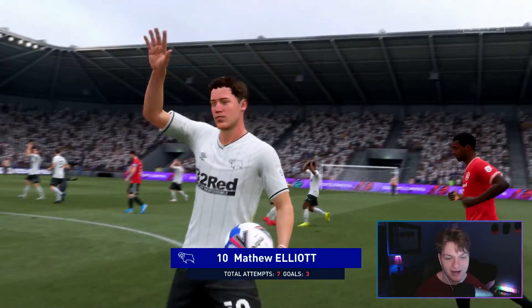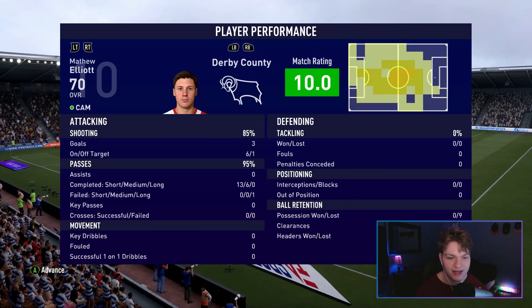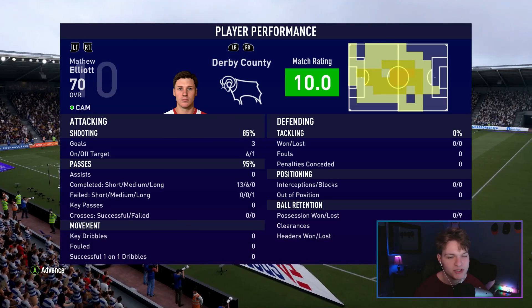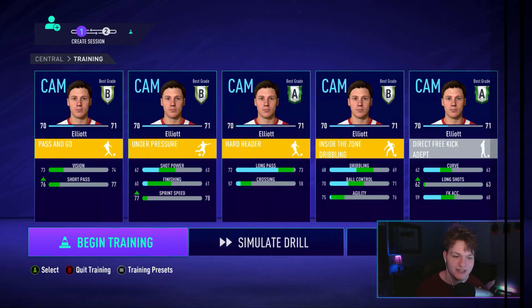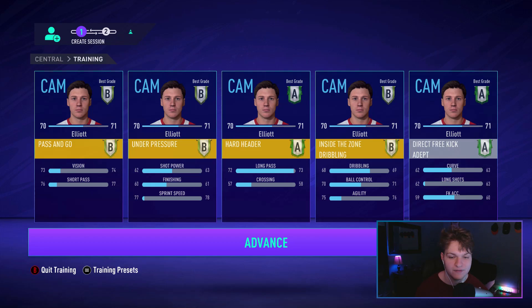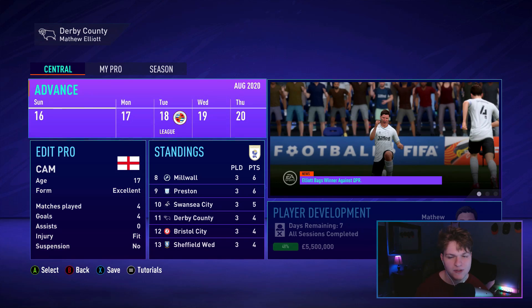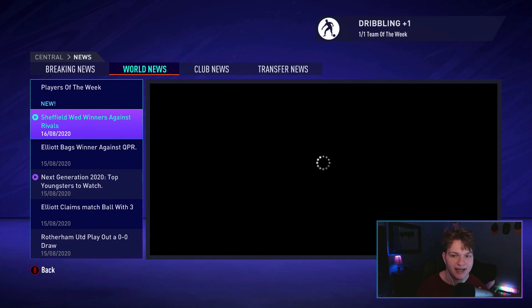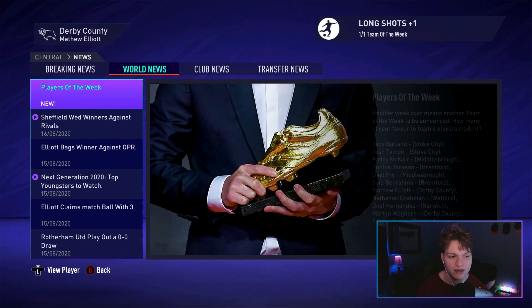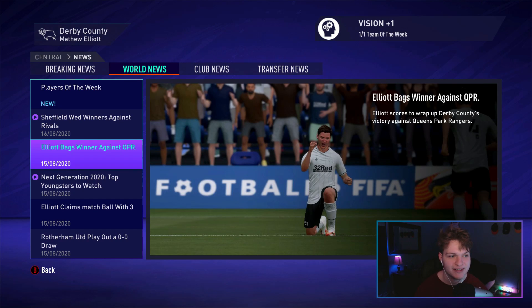10.0 rating, three goals, 95% passing - that was just a great game. And just like that we are at 70 overall. Sprint speed is up, short passing is up, and finishing is now in the 60s. Four games played, four goals, three of them coming in the last game. We were selected in the team of the week as well - Matthew Elliott, Derby County player of the week. Elliott bags winner against QPR.